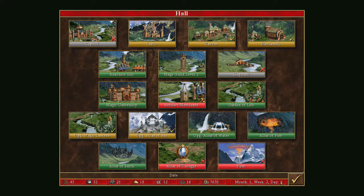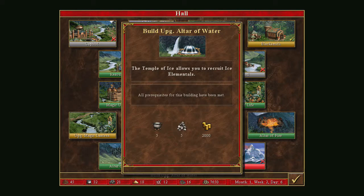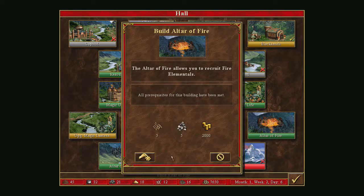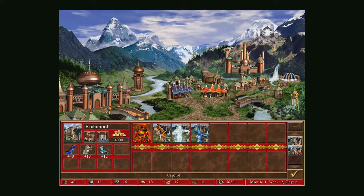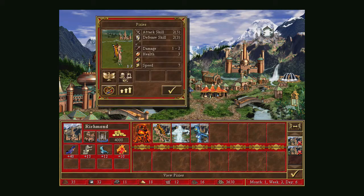We've got two days before the end of the week. I could upgrade Water to get Ice Elementals — also ranged units and pretty good — but what I'm going to do is buy the Altar of Fire and then the Altar of Earth in both cities. I'll get a week's worth of troops and that'll help me out going forward.